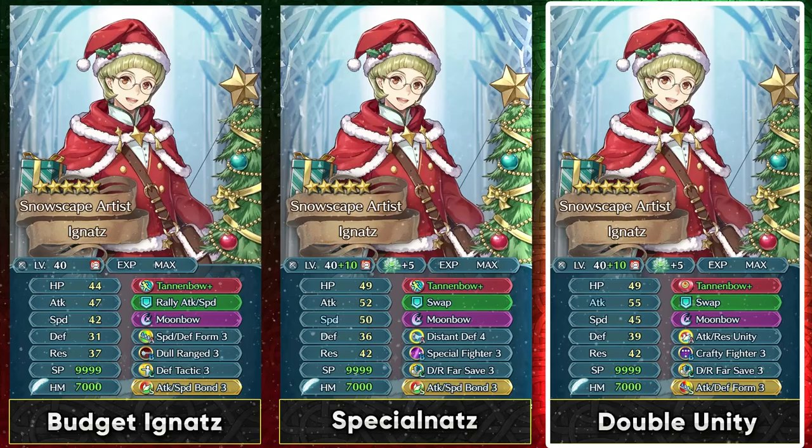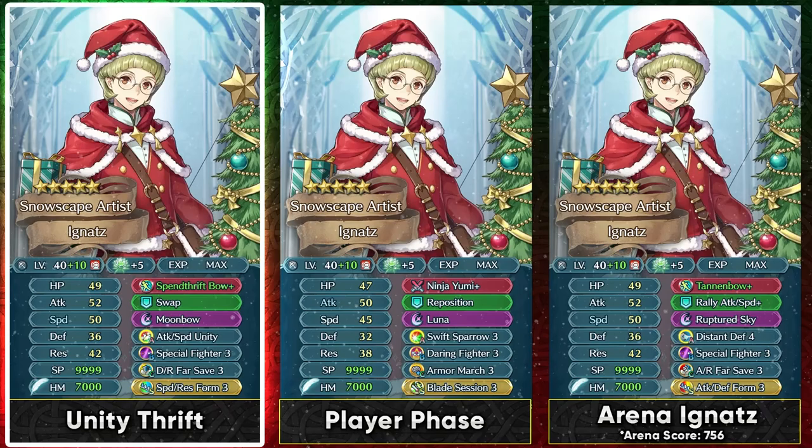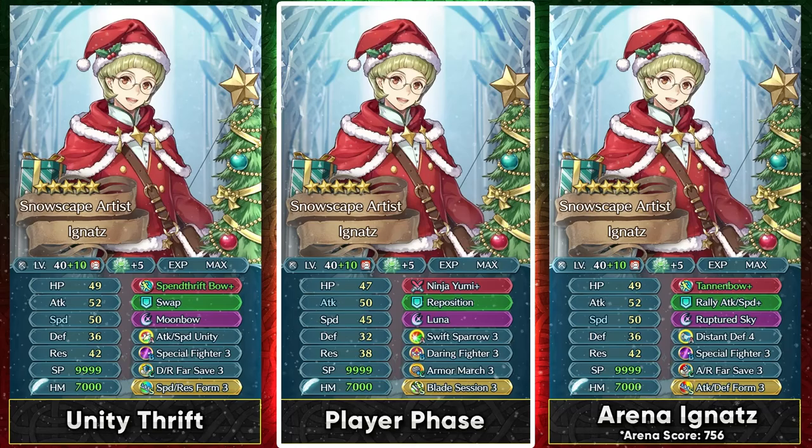Unity skills do stack up as mentioned before, and this way you can cover his three stats — which are really important — and basically boost them up if he takes any kind of debuffs. You can also run a form skill on him because he's a far safe tank, so activating form skills is incredibly easy, and it also has really good synergy with the Unity skill and his weapon. You can also run him with Spenthrift Bow if you want some extra magical bulk — Spenthrift Bow gives you the minus 7 attack debuff on the opponent, which increases both your defense and resistance in a sense, compared to Tannenbow+ which can only increase your defense and attack. You can deal with the penalty of Spenthrift Bow by running Special Fighter and Moonbow, and you can run Attack Speed Unity in slot A so that he can function in both phases and naturally double.